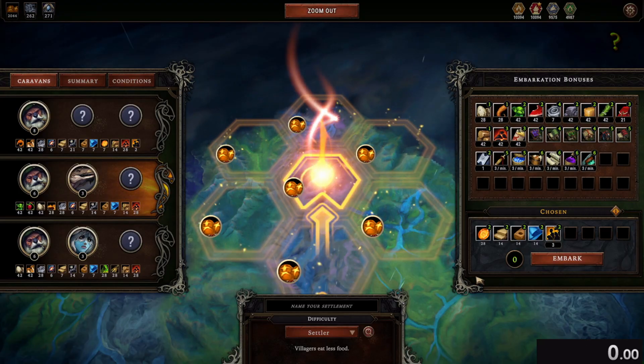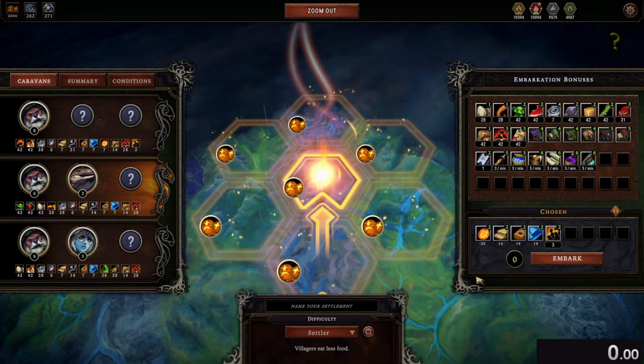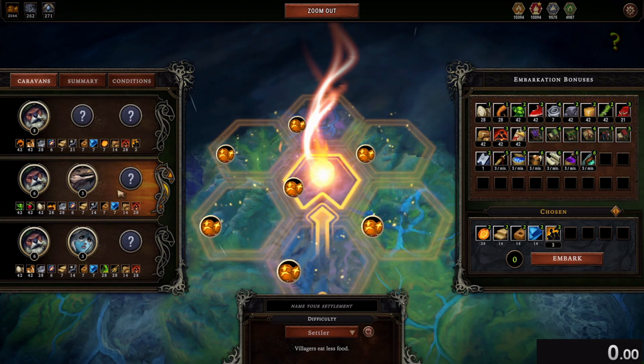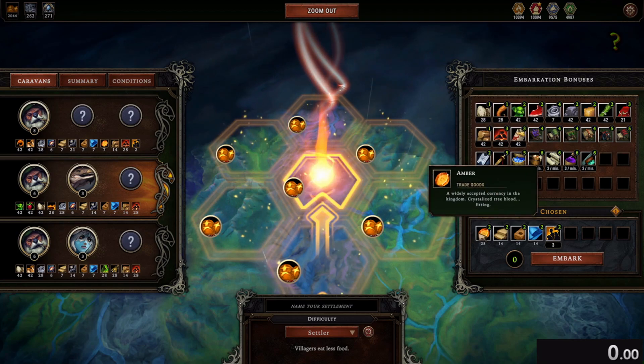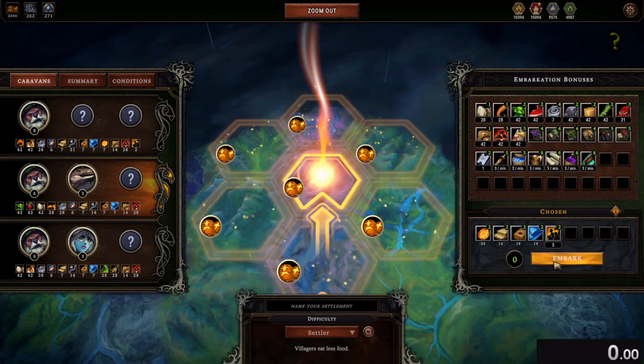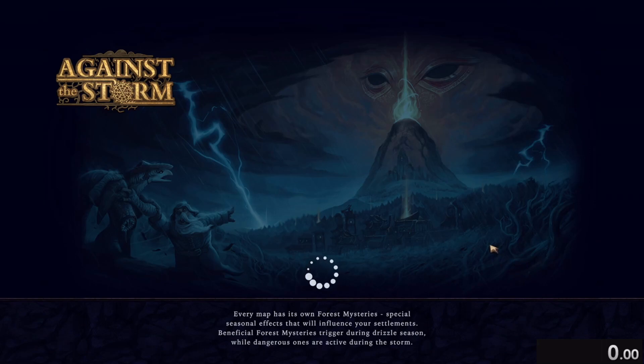Hello everybody. We're going to be attempting a normal no modifier against the storm run at Settler difficulty. We're gonna be starting with the middle caravan. We're gonna be picking up gold, all the construction materials and newcomers, so let's start.